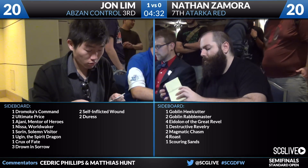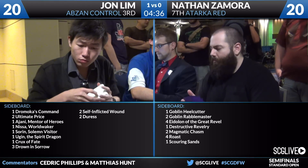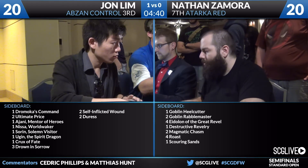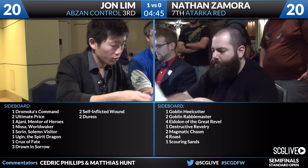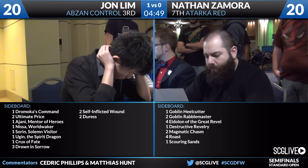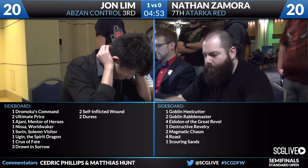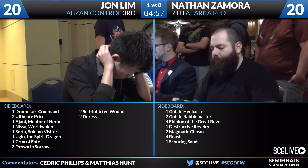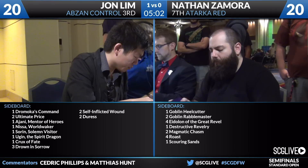On the play, I actually kind of want Eidolon of the Great Rebel, so I would probably board out the Dragon Fodders for the Eidolon of the Great Rebels. Jon's deck does actually, between main and board, have two copies of Dromoka's Command. I don't care — if things are going according to plan for Tarkos Red, Jon shouldn't be able to fight down your creatures anyway, because he shouldn't really have creatures in play.